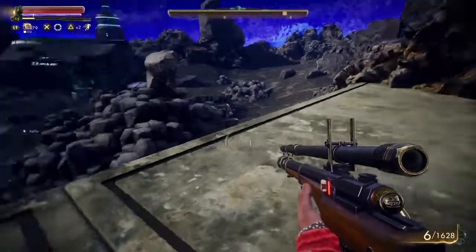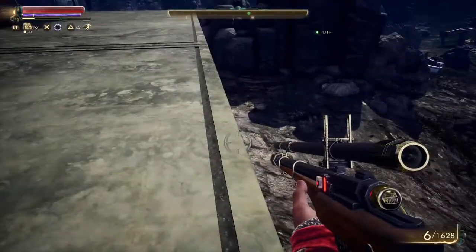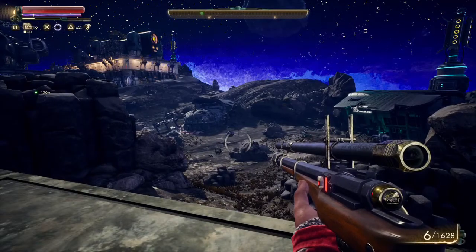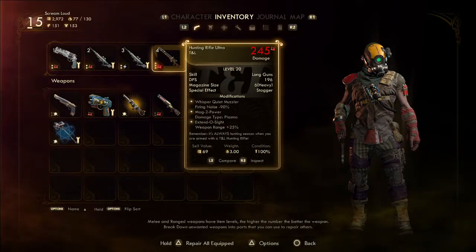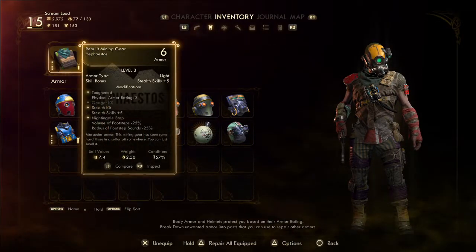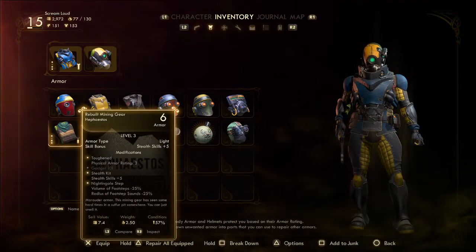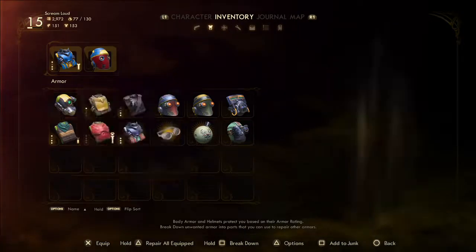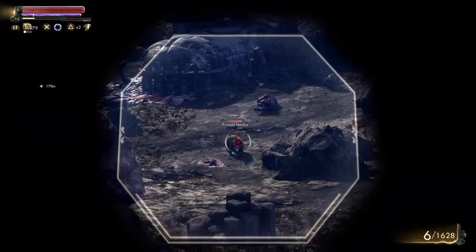Alright, so we got these guys. I don't think these guys will come up here, but you just don't know. Let's see — I have my ranged weapon skills. I want that, and I want my long guns plus five.